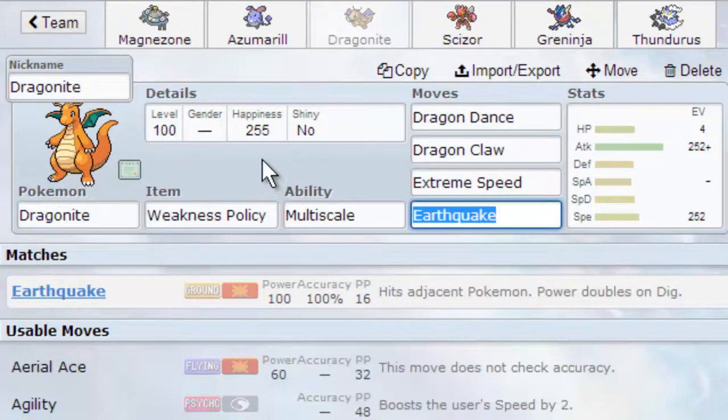Then we have another pretty straightforward set because that's all OU is — you don't really have much creativity it seems. It's a Weakness Policy Dragonite set. Set up a couple Dragon Dances, hope they hit you for a super effective move while your Multi-Scale is up. You can go for Dragon Claw, Extreme Speed, and Earthquake. Very straightforward.